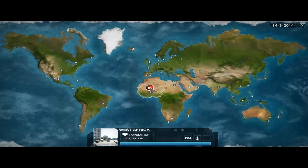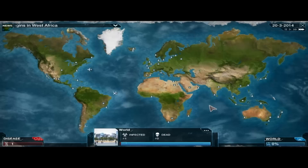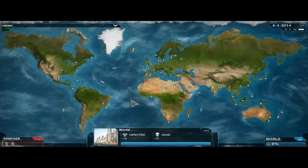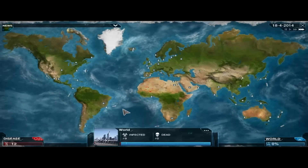I'm going to start this one in West Africa, just to give us a bit of a boost. We've infected our first person, and now I'm going to speed this up to three times. We pretty much just have to wait for people to get infected so we can go ahead and kill them. Let's get some points from the orange DNA bubble here, and build up points until we can start modifying our spread.